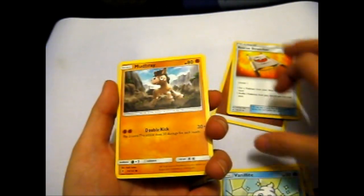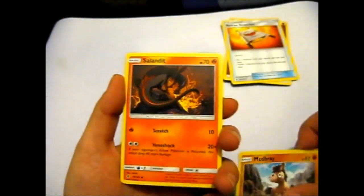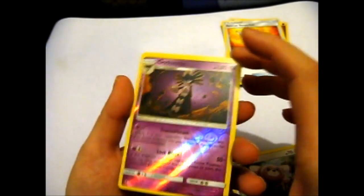One scoop — baby scoop ice cream. The other one's more of one scoop. This is like baby scoop. Mudbray, the planet. Stufful, Gothitelle, Reverse.